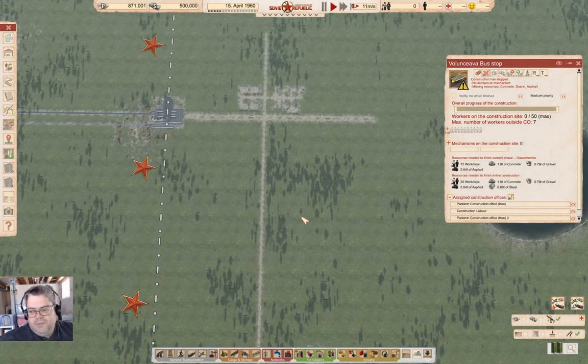Hello everyone. Welcome back to Lucky Corners in Workers and Resources: Soviet Republic. Last time around, we started a new republic called Lucky Corners, and this is in realistic mode.